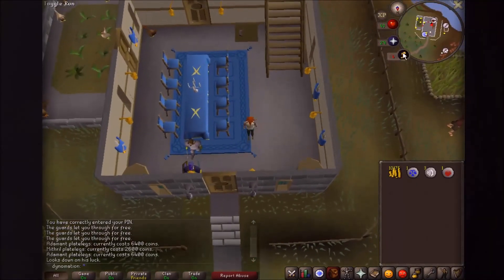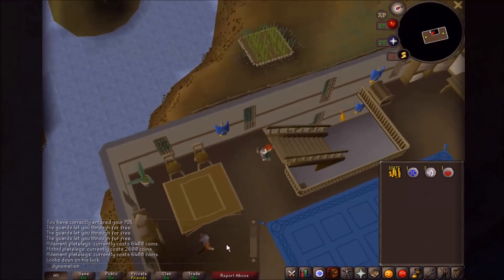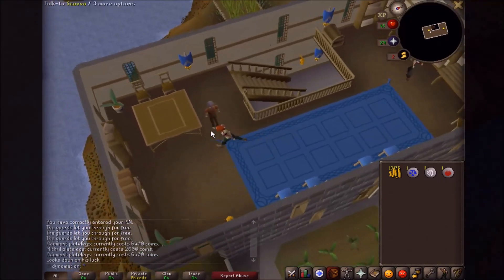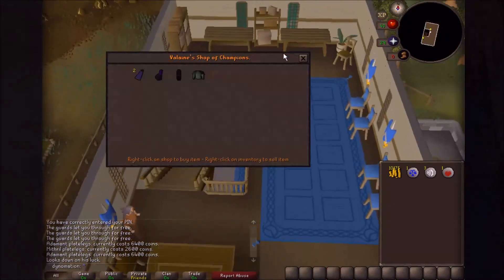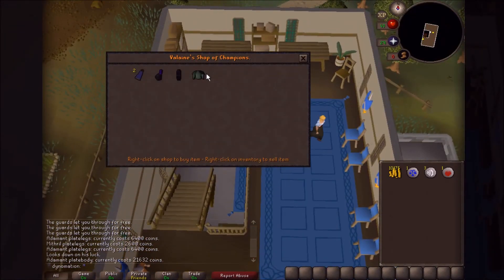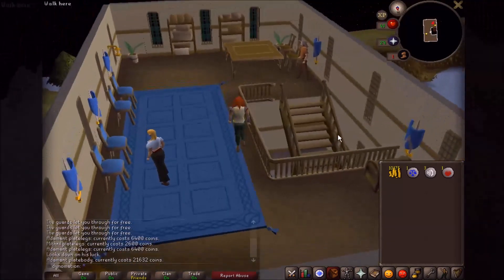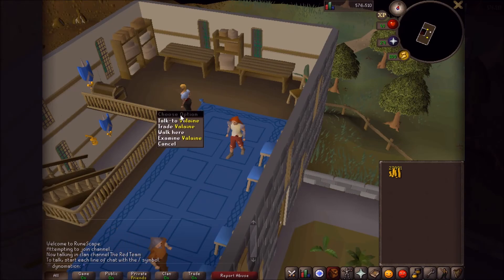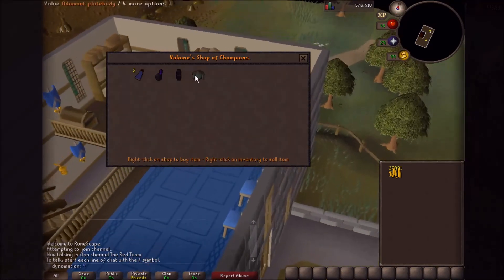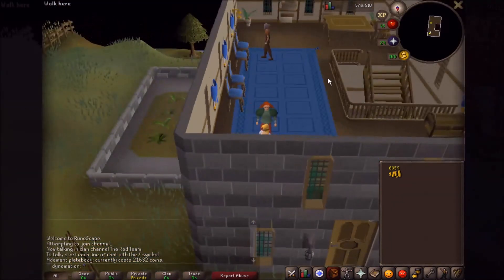And in the Champions Guild, when we saw the cool toys upstairs, I believe they had something special I needed — if I can afford it. I played body — I cannot afford that right now. I guess I have more fishing to do. I now have enough money for the adamant plate body. Looking cool and green. Let's get this show on the road.